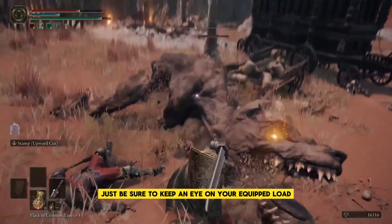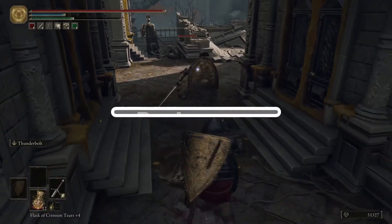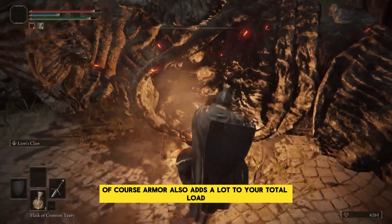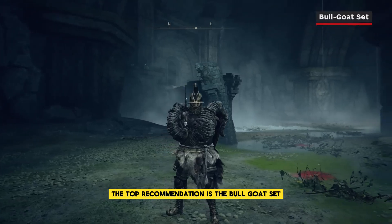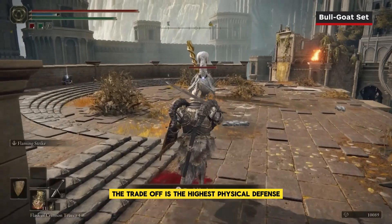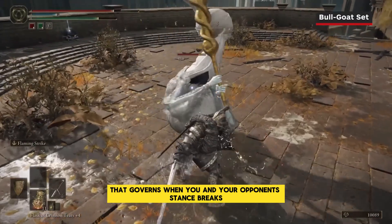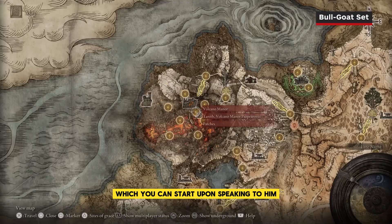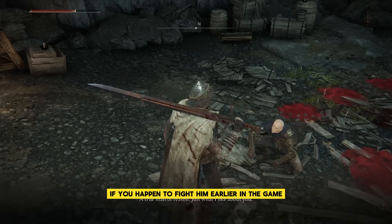Just be sure to keep an eye on your equip load — if it spills over into heavy load territory, you're not going to be able to roll at all. Armor also adds a lot to your total load, especially since you're going to want some pretty heavy pieces. The top recommendation is the Bull Goat set, which is the heaviest in the game. The trade-off is the highest physical defense as well as the most poise, which governs when you and your opponent's stance breaks. The Bull Goat set is granted during the Patches questline, which you can start upon speaking to him inside Volcano Manor.